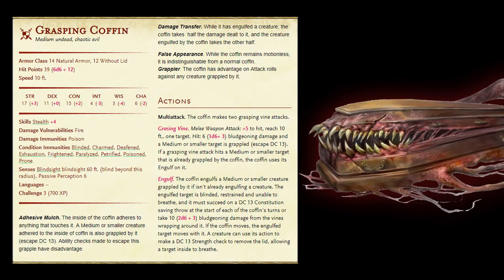The last one we're going to go over is the Grasping Coffin — kind of a flavor of a mimic almost. It basically looks like a coffin. It has the false appearance trait, so if it's motionless you have no idea it's actually alive. It has three different features. It has adhesive mulch — anything inside of it has to make an escape check of DC 13, and ability checks made to escape also have disadvantage. So if you're inside this and already stuck, it's sticky — you have to roll a 13 or higher with disadvantage.